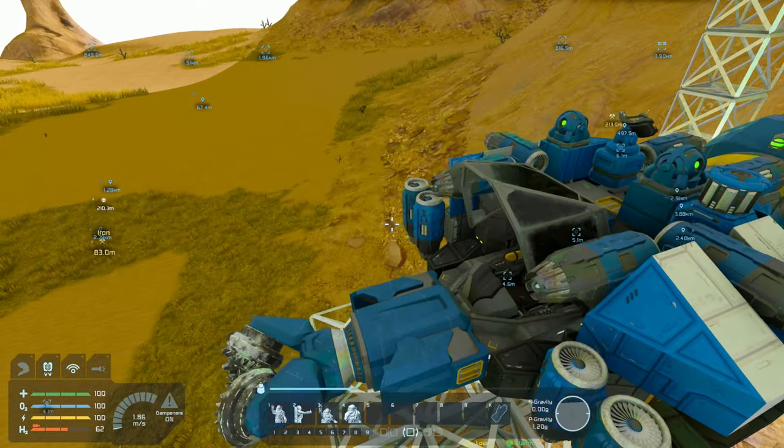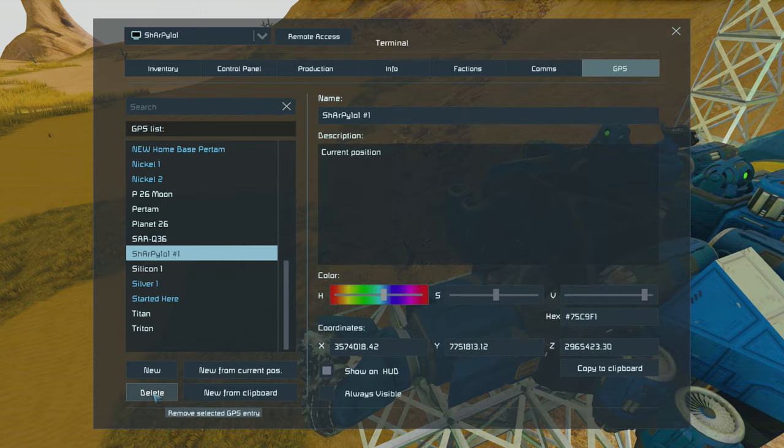If I was in this cockpit right here, I'd go straight into GPS, new from current position, and then jump out without falling out of the sky. You notice it placed where my player was — that is very differently placed to where the remote block is. It's much more stable when the remote block is directly above where your docking connector is, or at least somewhere in the middle of where your connector is. So I'll get rid of that one so there's no confusion.